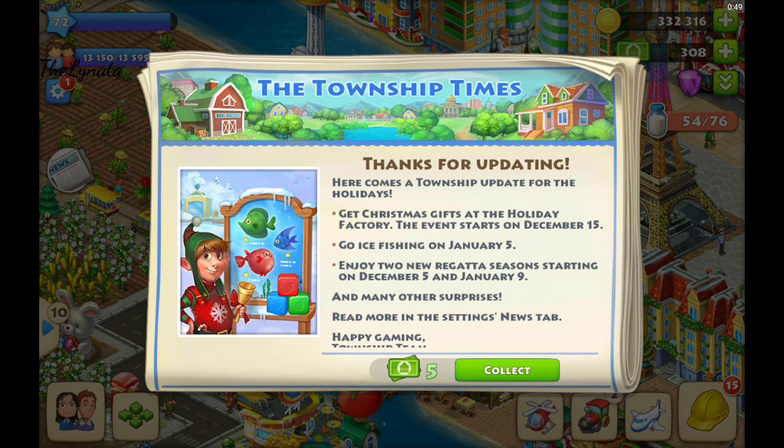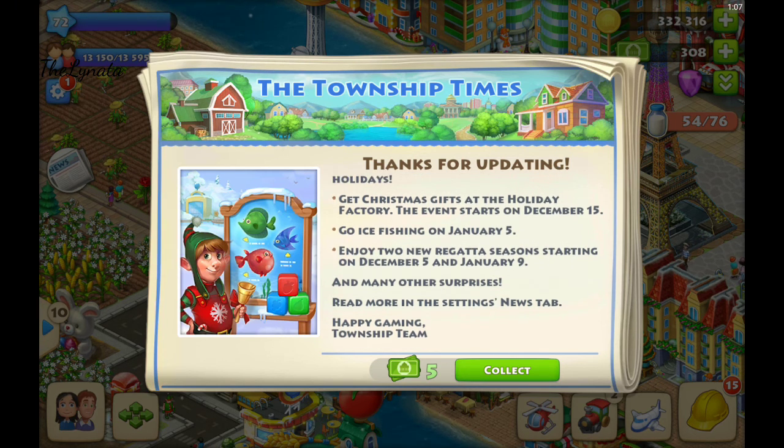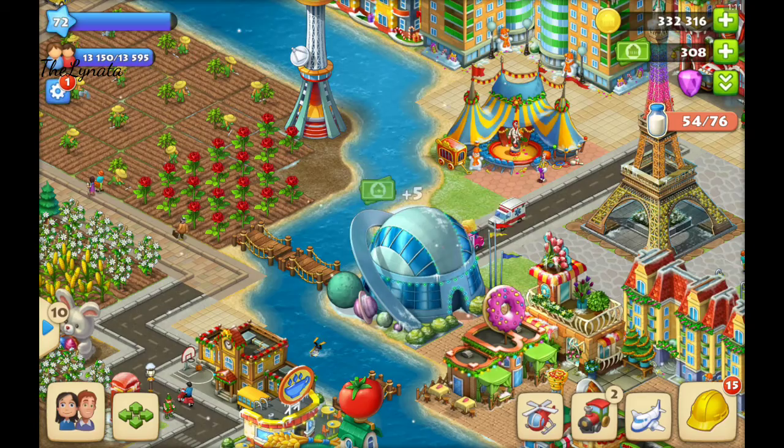Thanks for watching! Here comes a township update for the holidays. Get Christmas gifts on the Holiday Factory. The event starts on December 15. Go ice fishing on January 5. Enjoy the regatta season and many other surprises. Read more in the settings.